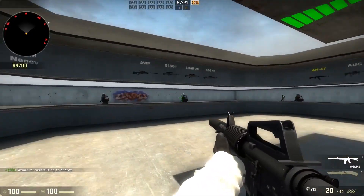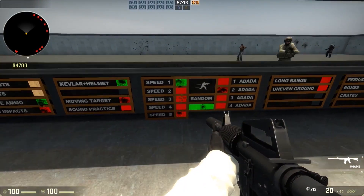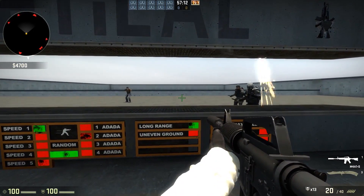Aim Bot. Here you can train your reaction, accuracy, and movement. On this map you can customize a huge amount of things, like for example, make bots movable and select any weapon.